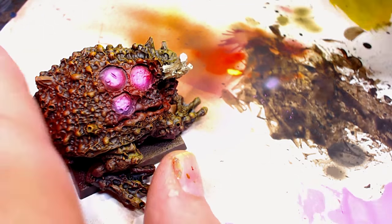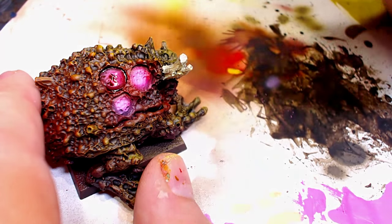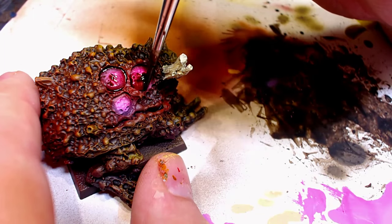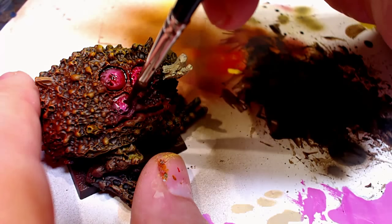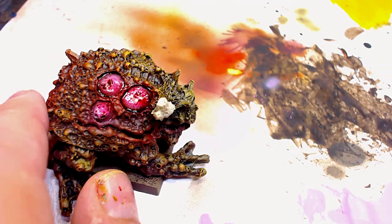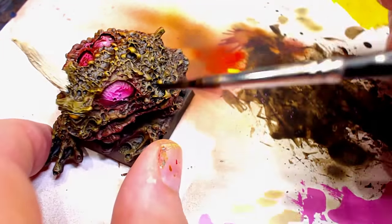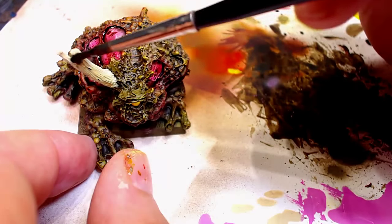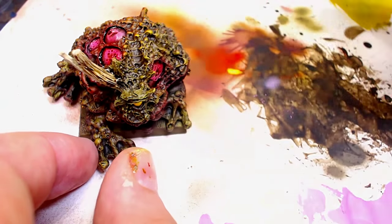We're going to go through and start washing some of these things that we've done from the last video and some of the things we just did right now. We're going to go through and hit these pustules, and this is funny because these were pink and red, but you can see how good of a wash and how much work this wash is doing on those little sores. We're going to go through and do the wash on their teeth, on their toenails, anything that we just did — even the eyeball. You've got to get your wash game on lock, and look how much work this wash is doing on that horn.